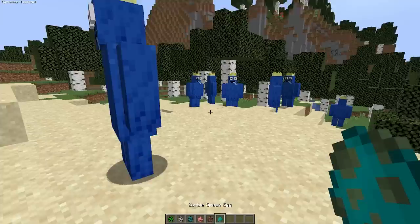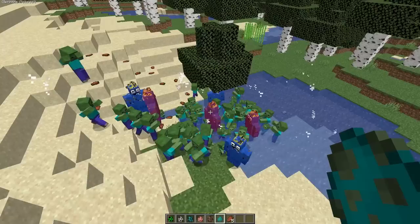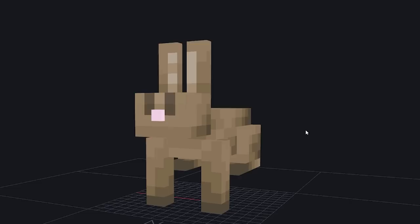Yo, the Blue golems look pretty good — they're honestly a little scary. Let's run in a bunch of zombies and see how many it takes to kill all the Blues. Oh, the Blues are starting to get overwhelmed — there goes one Blue, there's a few left. There are just way too many zombies — there he goes. See guys, Blue isn't too tough.